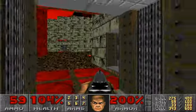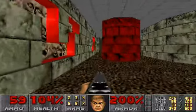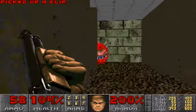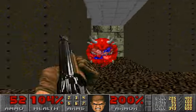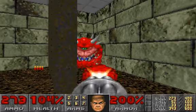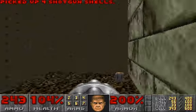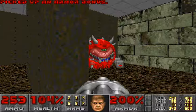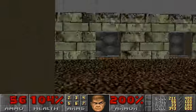Over here right now we're going to deal with some cacodemons — there's three of them. I'm going to blast one of them with a shotgun. Look at these tomatoes — too bad they're not edible. Mr. Chaingun, help me out to kill this cacodemon. Then we're going to go around here and kill the cacodemon around the corner. Close that mouth of yours, you cacodemon — you're dead.